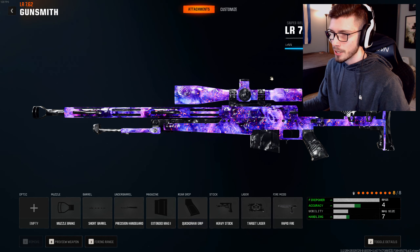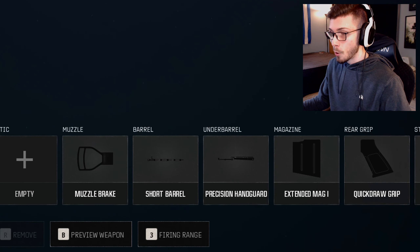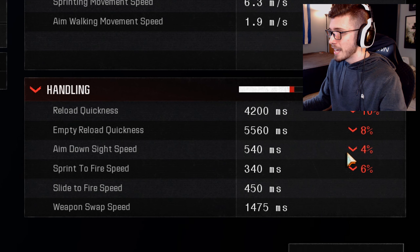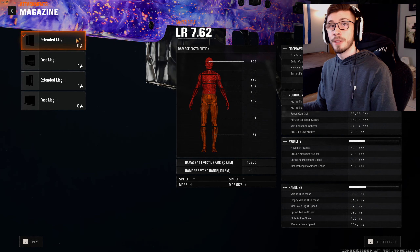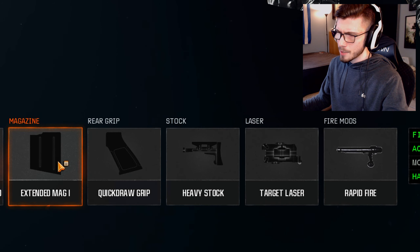Here for the Gunfighter build on the LR762, the attachments I have are: the Muzzle Brake, Short Barrel, Precision Hand Guard, and Extended Mag 1. I've seen quite a few people run Extended Mag 2 on the LR — it's completely up to you. With Extended Mag 2, the ADS is at 540 milliseconds as opposed to 520 with Extended Mag 1. It's a very small difference, but if you're someone used to Cold War sniping, you'll probably be fine with Extended Mag 2.